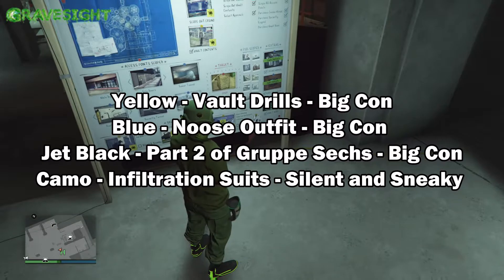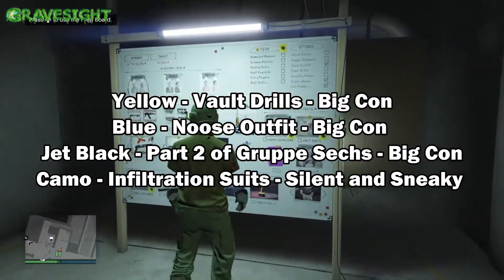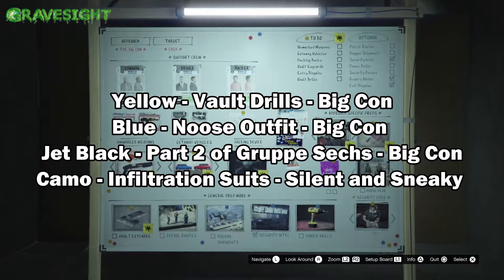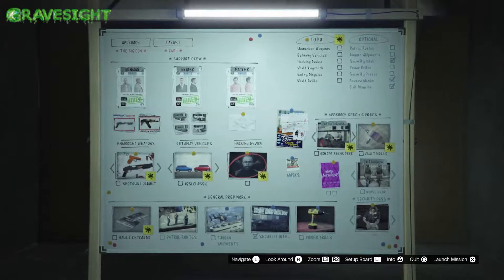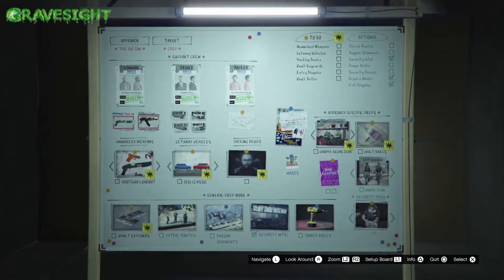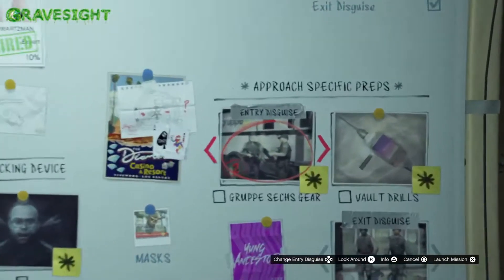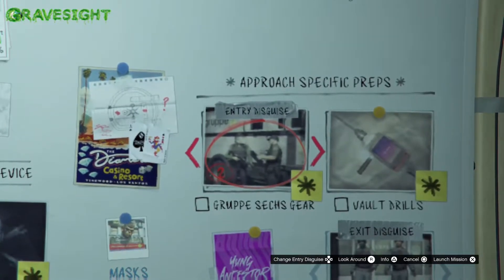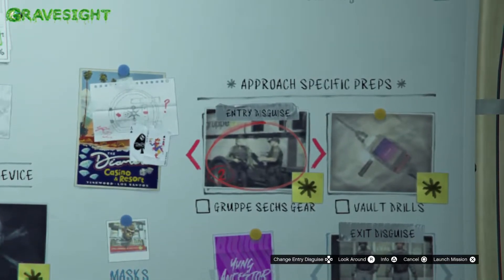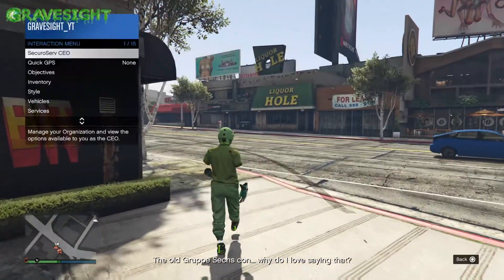I'll have that information on screen — what duffel bags you can get out of what. For this particular video I'm going to be going after the jet black duffel bag. We're going to be starting up the second part of the Group 2 setup. This is the Big Con setup, and there are a couple other duffel bags you guys can be getting out of it: the blue duffel bag, the yellow duffel bag, and the jet black duffel bag. It's the same method for every duffel bag I'm going to be showing you here.